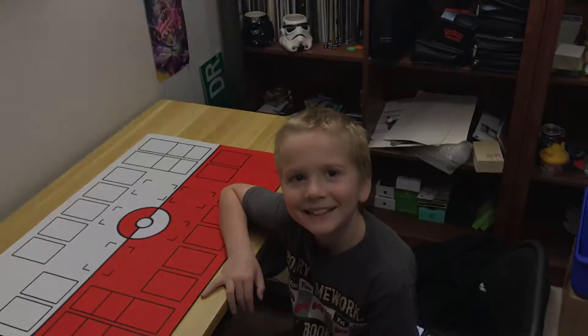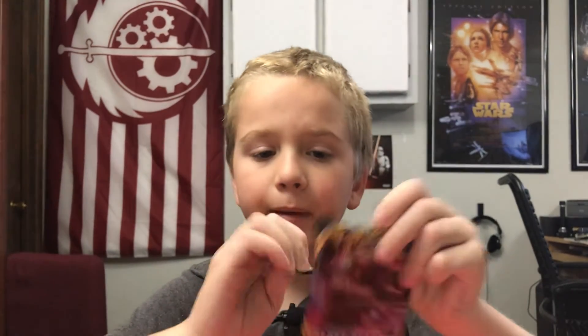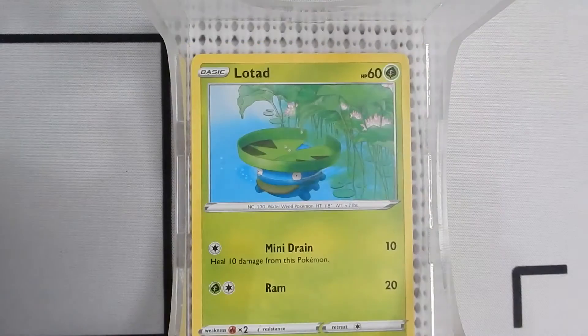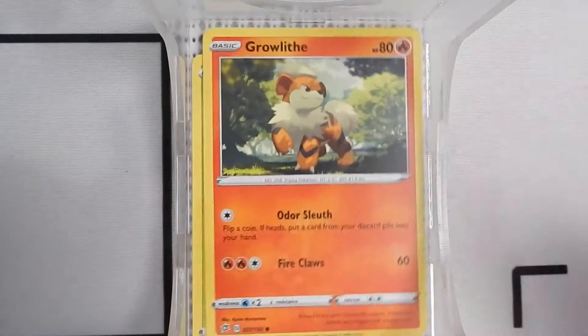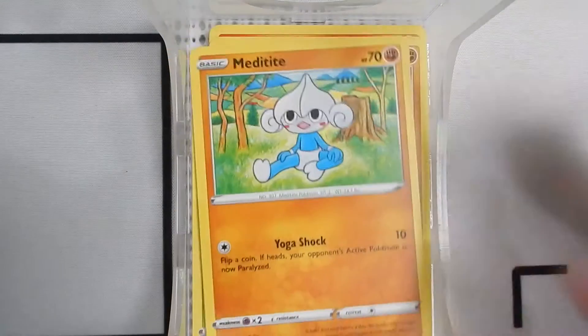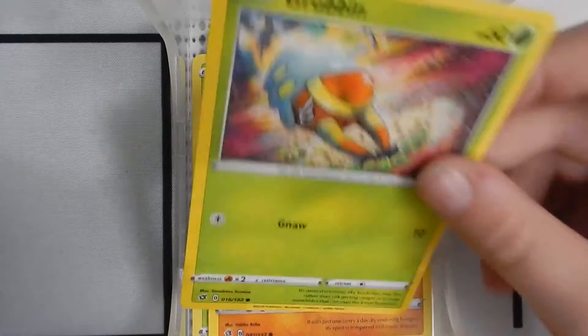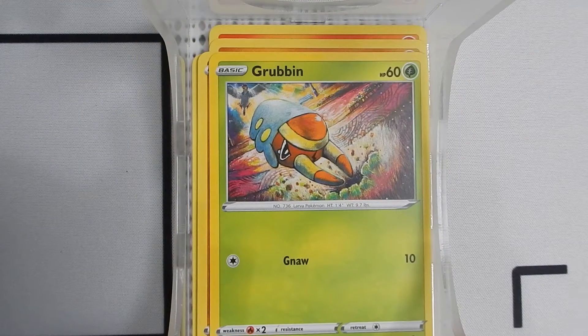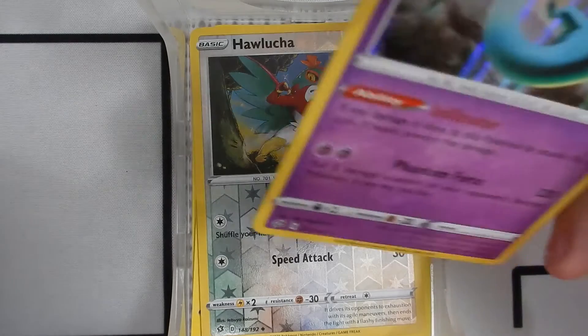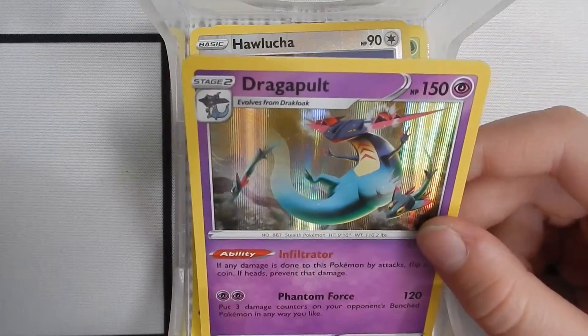Let's get to opening. So, six packs. We have a Lo-Tag, a Growlithe, a Roly Coly, a Meditite, a Growlithe. Oh cool — a Hawlucha Reverse Holo, a Dragapult Holo. Now that's cool and we don't have any. I don't think we've got a holo one of those. We've never even got a Dragapult.